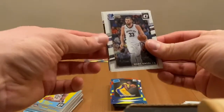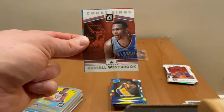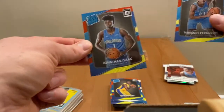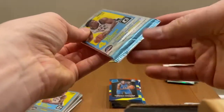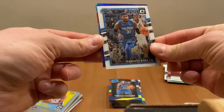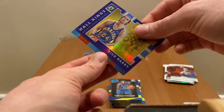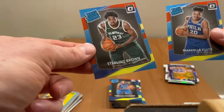Next pack: Mark Saul, Court Kings Russell Westbrook, rated rookies Terence Ferguson and Jonathan Isaac. One more pack: Terence Ross with purple Holo Kings, Golden State Warriors red Berry, first rookie Markelle Fultz, and Sterling Brown.